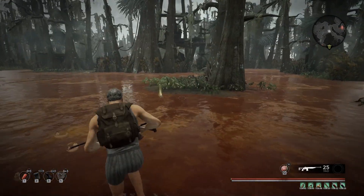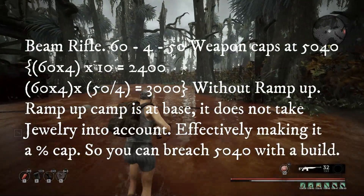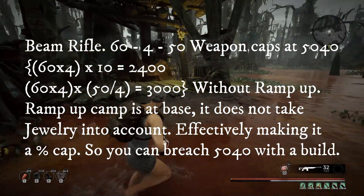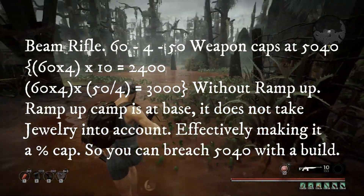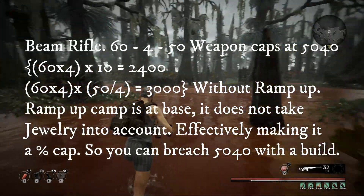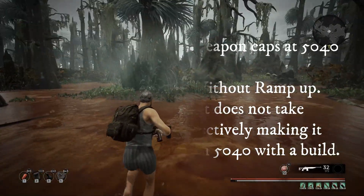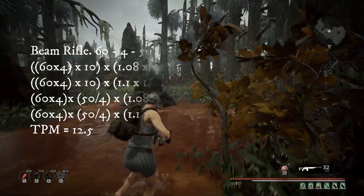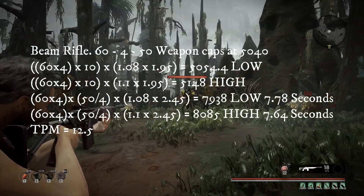Now for the fun one: Beam Rifle. 60 damage, 4 rounds per second, 50 round magazine. One thing I need to state from the off: this weapon caps at roughly 5,040 damage - there's about a two percent differential in there. Damage over 10 seconds is 2,400, but the damage per magazine is 3,000, and that's without equating in the ramp-up, which is absolutely hilarious.